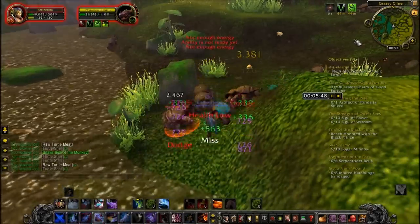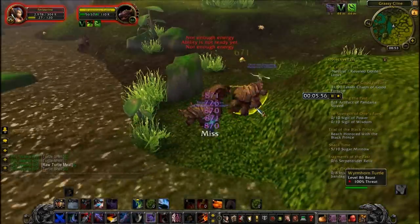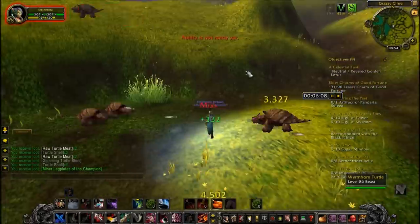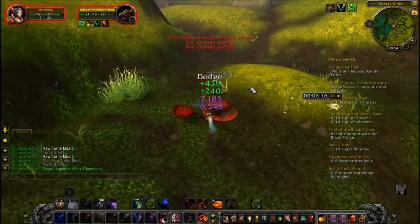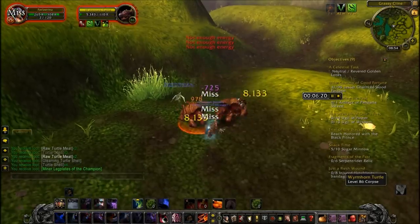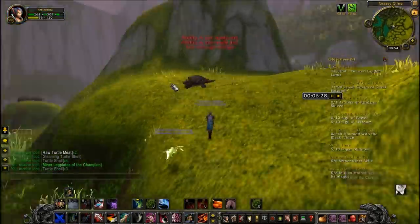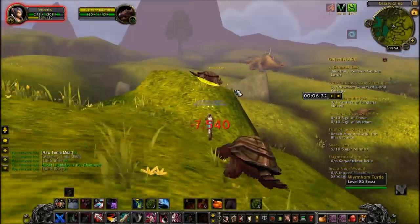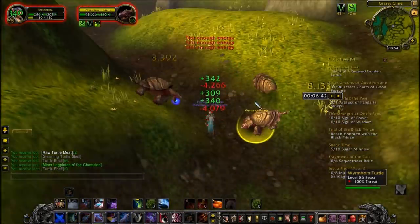Bundle of Groceries requires 20 raw turtle meat. Great Banquet of the Brew requires 1 100-Year Soy Sauce, 20 Carasang Paddlefish, 20 raw turtle meat, and 100 Mogu Pumpkin. Sea Mist Rice Noodles require rice flour, tiger gourami, 5 raw turtle meat, and 25 scallions.